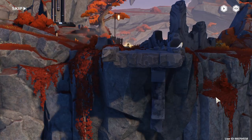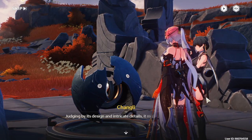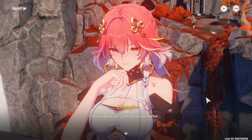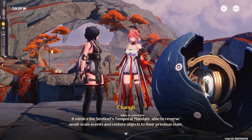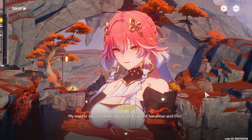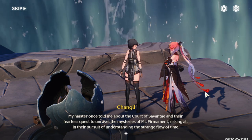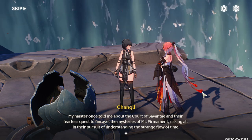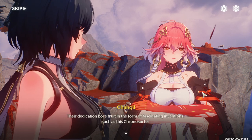Oh look at this — is this the reverse time thing? What the hell is this? Judging by its design and intricate details, it must be a creation of the Court of Savante. This is what they call a Chronos Order — it mimics the sentinel's temporal mandate, able to reverse small-scale events and restore objects. It's actually kind of OP. My master once told me about the Court of Savante and their fearless quest to unravel the mysteries. In their pursuit of understanding, their dedication bore fruit in the form of fascinating inventions.